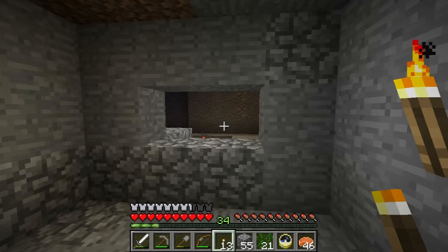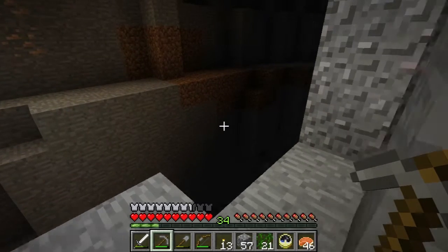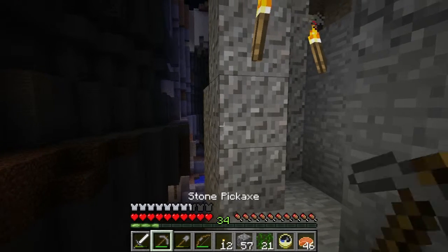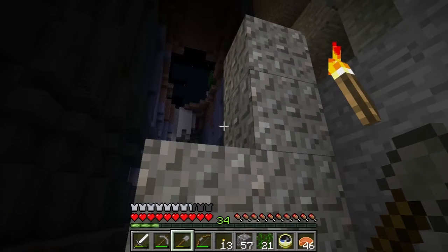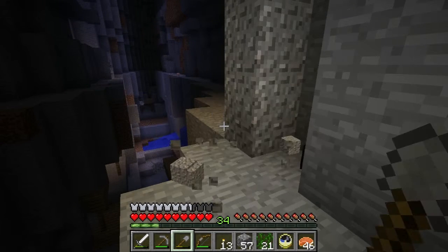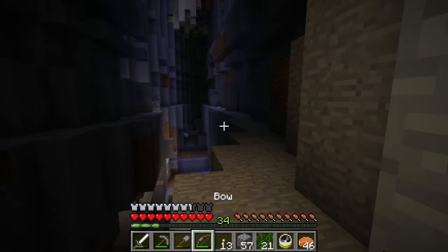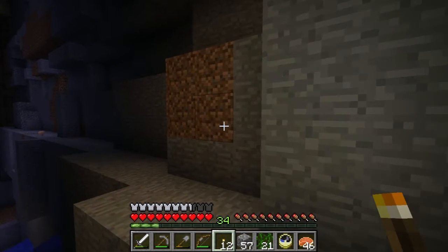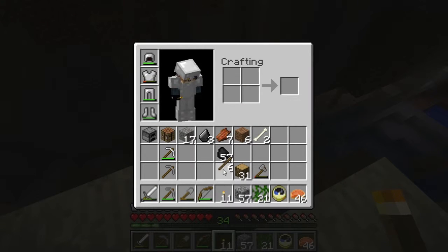Put the vines back down here because we're ever increasingly close to that mineshaft. Let's put the torch there. There's iron all over the place and I like it. Can't quite take it yet because that's not what this trip is for — I want to get to that mineshaft. Man, you need torches.